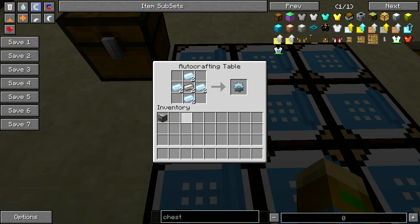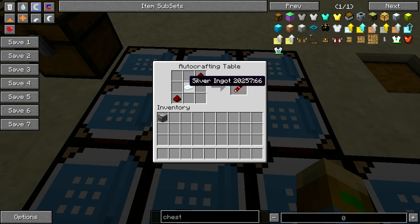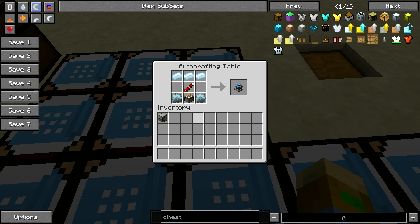Next we need our engine. This is iron ingots with tin around — this will make two tin gears. And a silver ingot with redstone will make a redstone transmission coil. Then we make our engine with the tin gears, a vanilla piston, and some tin ingots.